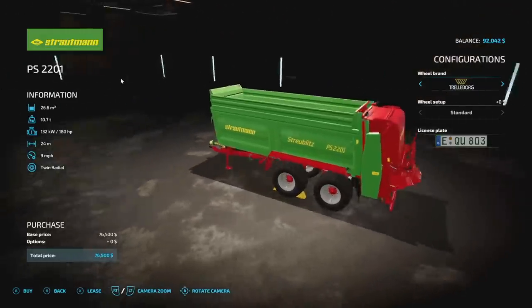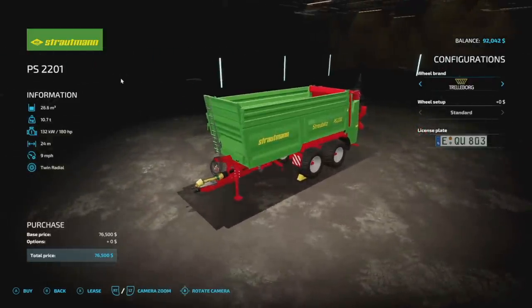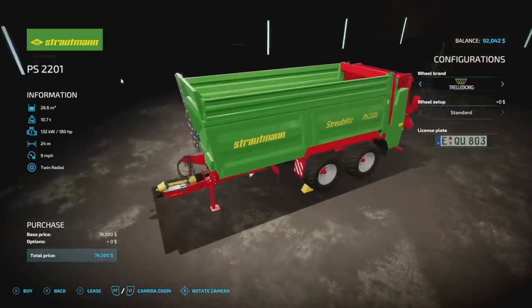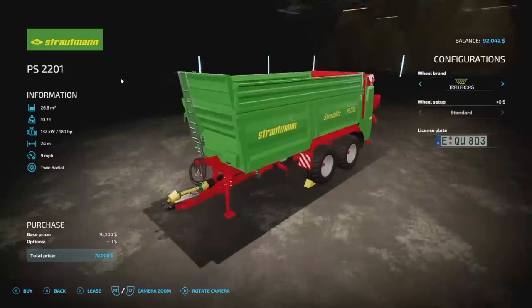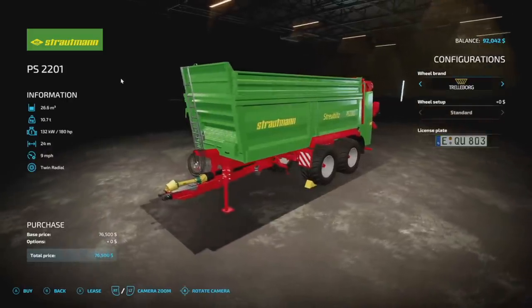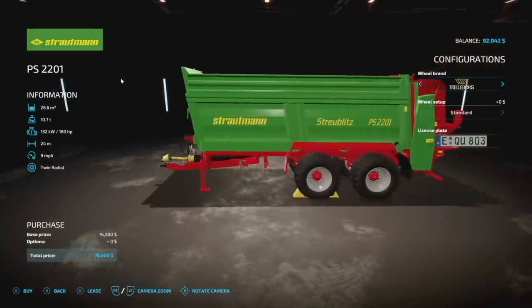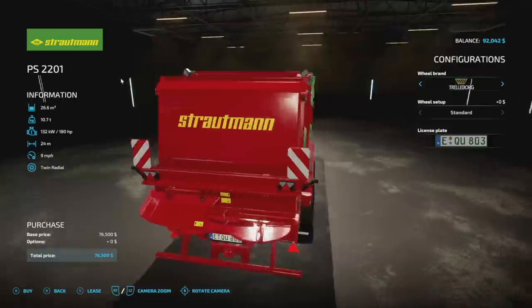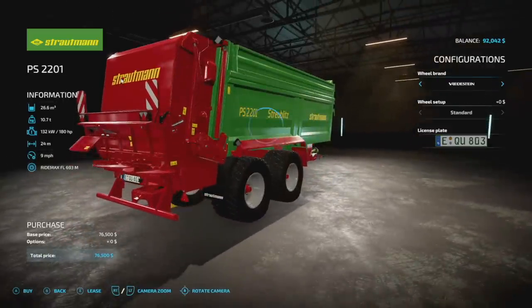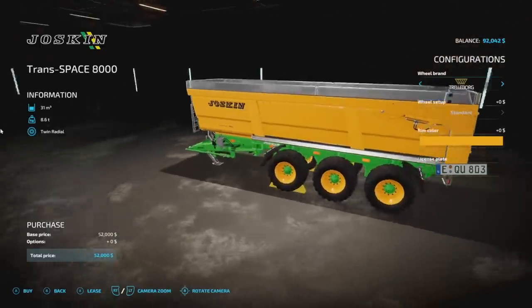If you're looking for a nice manure spreader, the Stradman PS 2201 might be exactly what you need. 26,600 liter capacity for manure only — no lime. 10.7 tons, 180 horsepower required, 24-meter spread at nine miles per hour for 76 grand. That's pretty good. Four slots on consoles, with Trelleborg, Michelin, BKT, and Vredestein tire options.